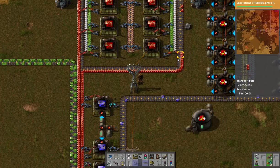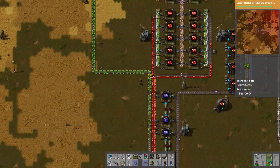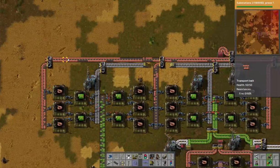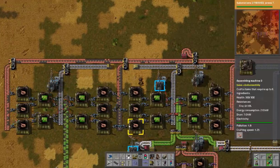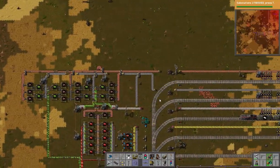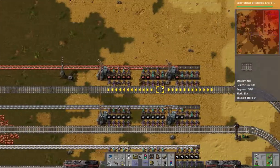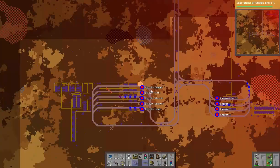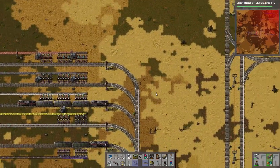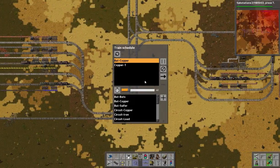I could slip these green circuits into the supply, or I could just add on. Even with this basic setup it's still running out of copper, even though the process is fully compressed. I don't know where our copper train is — it's over here, but it looks like it's stuck. Yep, it's stuck.